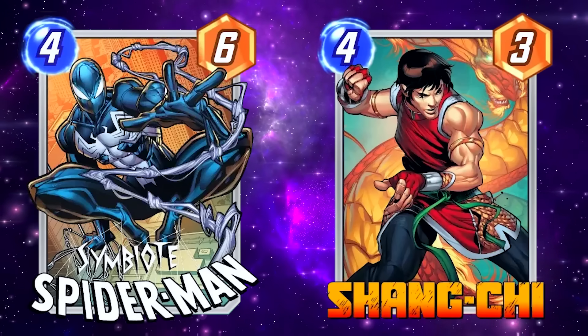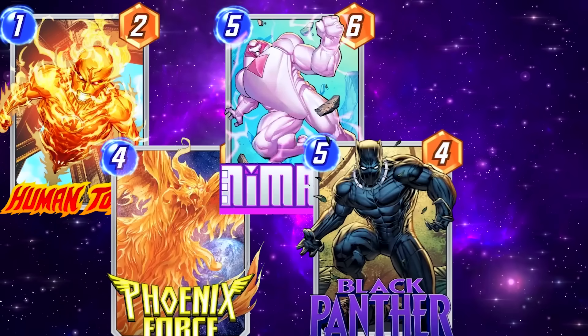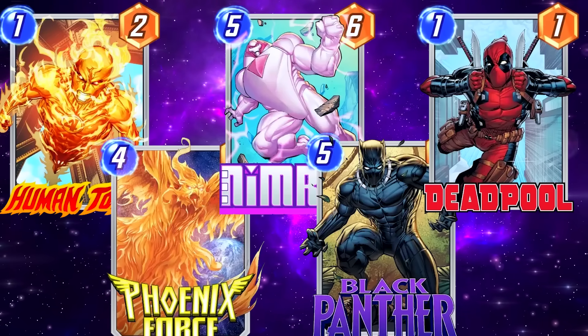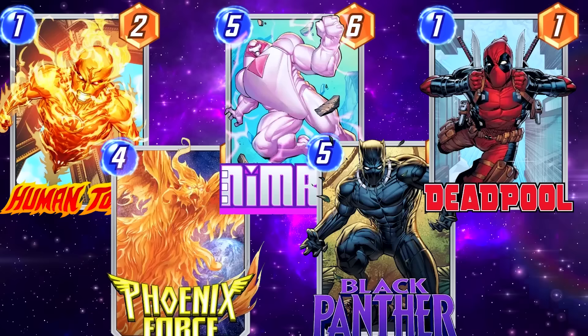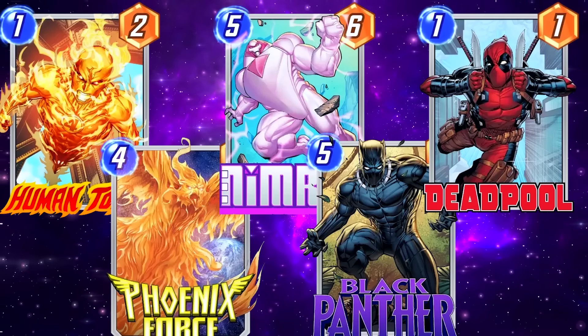You don't have to merge with another card on the same turn you play it — it's okay to wait until later. For example, if you're trying to dodge Shang-Chi. There are so many different possibilities with Symbiote Spider-Man, but the best cards he can merge with are either powerful on-reveal cards or cards that grow exponentially in power, like Human Torch, Phoenix Force, Nimrod, or Black Panther. Deadpool could also work, but you usually won't be able to activate Symbiote Spider-Man until turn five, and that's a bit too late for Deadpool.